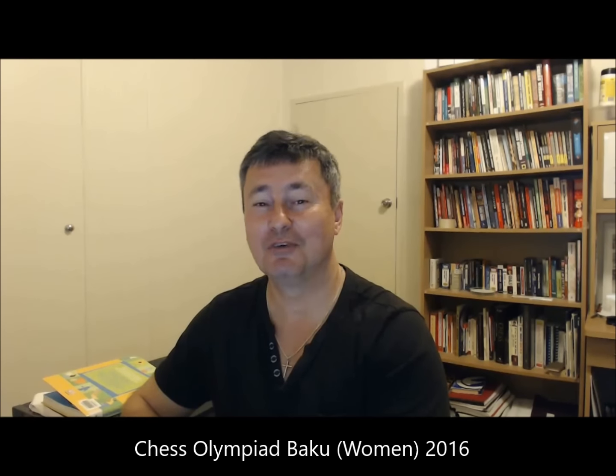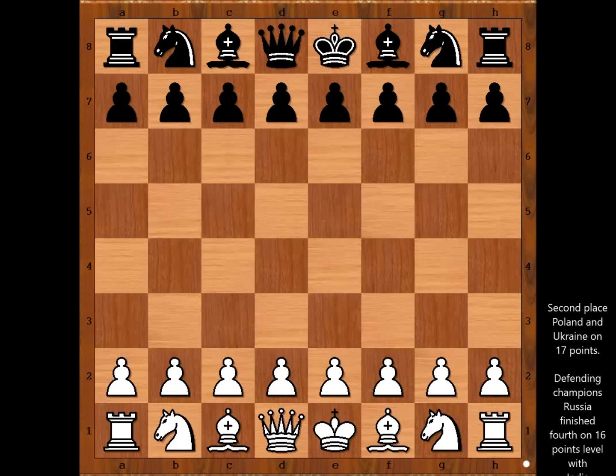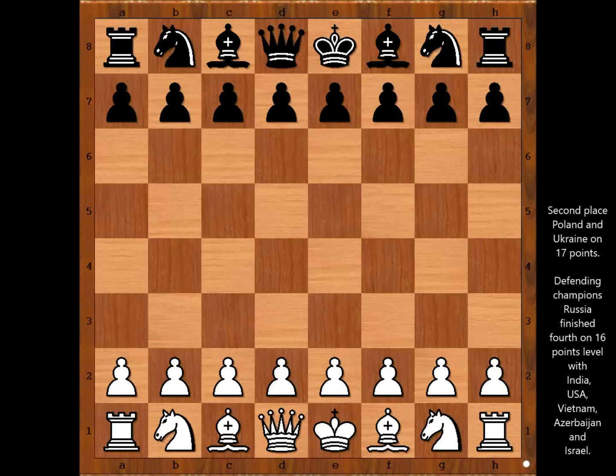Hi, this is Mato. Welcome to my online chess league. In this video I will show you a game between Elitsa Raeva and Ariel Barrett. This is a game from the Chess Olympiad women's section played in Baku in 2016. Elitsa Raeva played with white pieces representing Bulgaria — she is a Bulgarian champion — and playing with black pieces, Ariel Barrett is representing Jamaica. Let's look at the game.